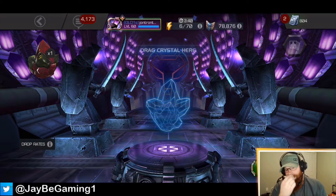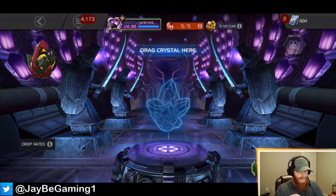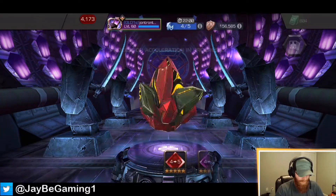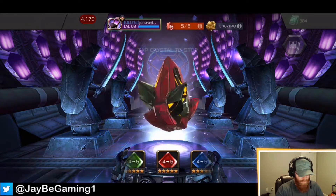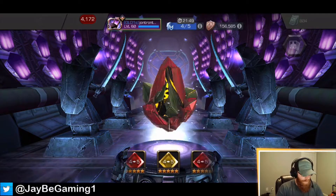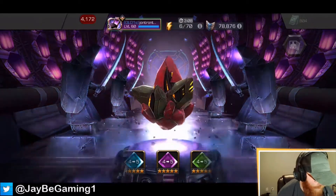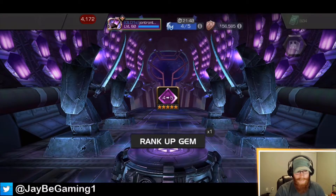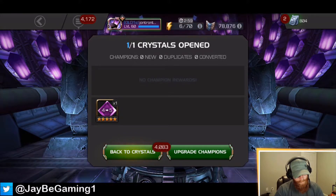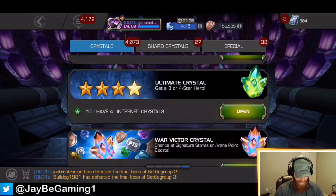This is the rank four to five gem. Honestly I have no idea what I want — nothing specific. I'm just going to spin it out, see what I get, and figure out who I'll use it on at that point. I got mystic. Mystic was one of the ones where I don't really have anyone I can immediately take up, but that's okay. I also have a three to four mystic gem that may come in handy at some point.